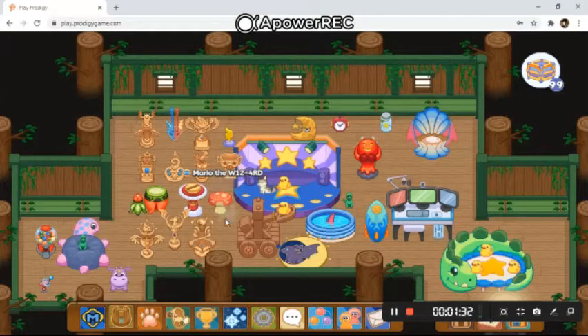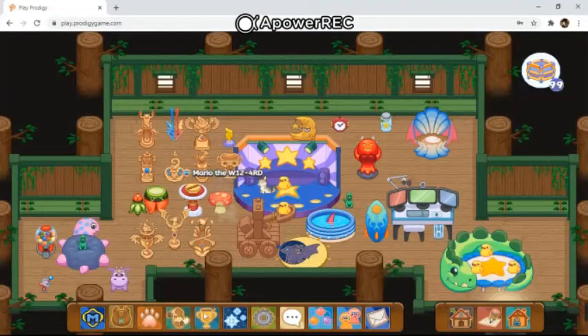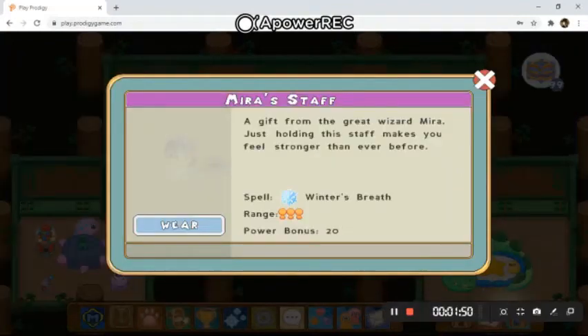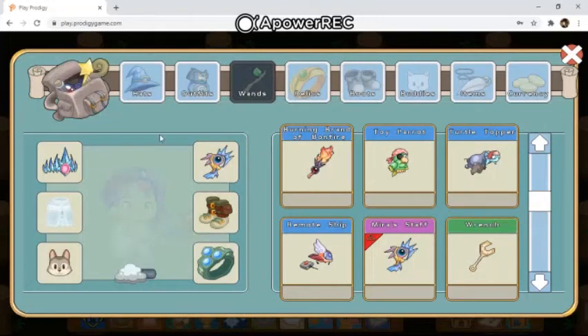It's quite a grind. For the last item we are reviewing, it is the Mirror Staff — a gift from the great wizard Mirror. 'Just holding the staff makes you feel stronger than ever before.' It is a winter ice type spell and the spell is called Winter's Breath. It has a power bonus of 20. And that's the video.